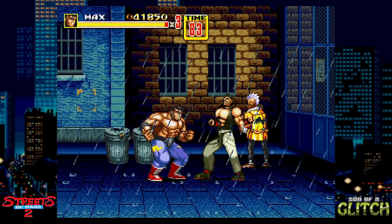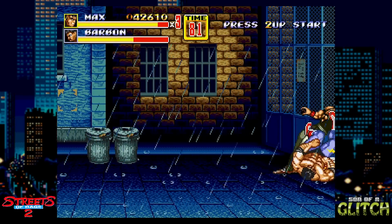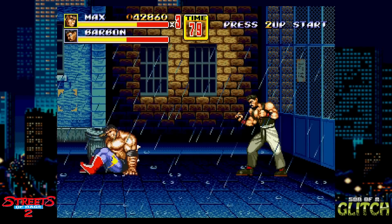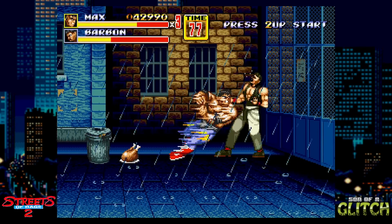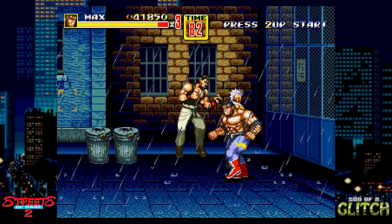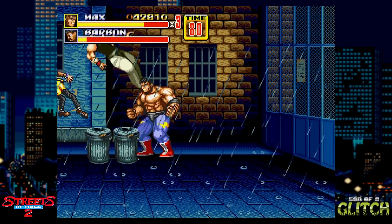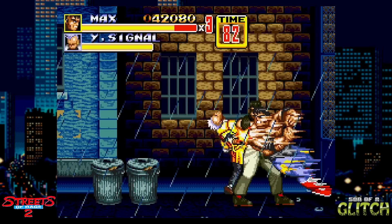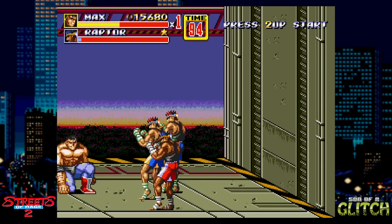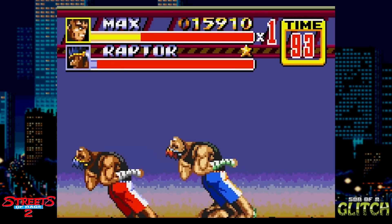During the first boss, Barbon can block attacks, even special attacks such as Max's thunder tackle. Even when blocking, enemies take a small amount of damage from a special attack. But for whatever reason, Max's thunder tackle can glitch their health bar. This happens somewhat randomly under certain conditions, but it's possible to take down Barbon with one of Max's thunder tackles — that is one powerful tackle. This glitch can also be used to increase points fast with other blocking enemies, like here in Stage 7. Look at those points go.